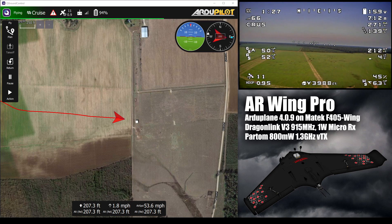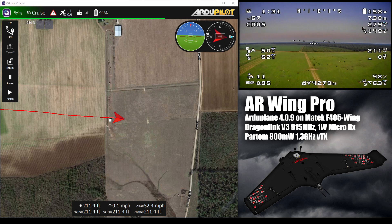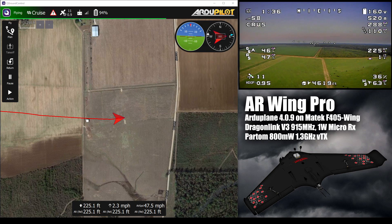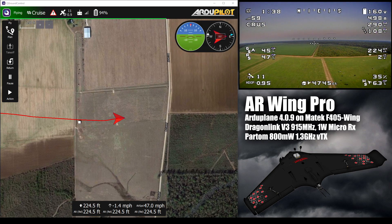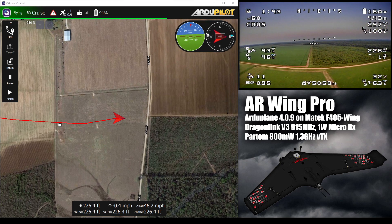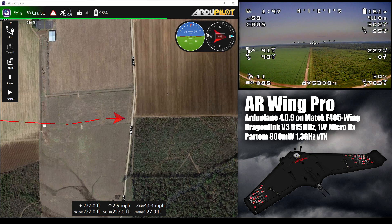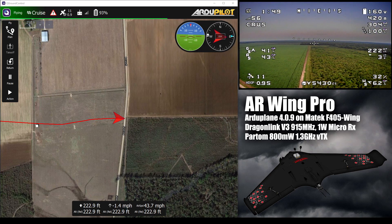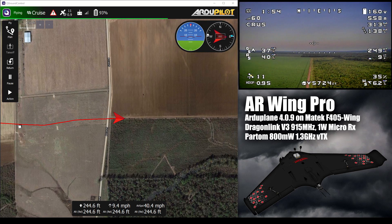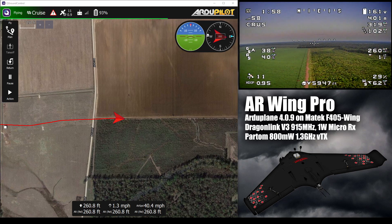So it'll hold my altitude for me while I talk to you guys. The GPS I have in this airplane is the HGLRC M8030 chip, which is limited to a baud rate of 115,200 bits per second. Being that it's limited to that baud rate, it's not going to work with the way 4.1 is set up right now — it tries to set up the GPS for a higher bit rate than that.